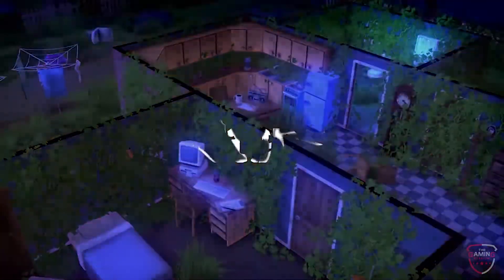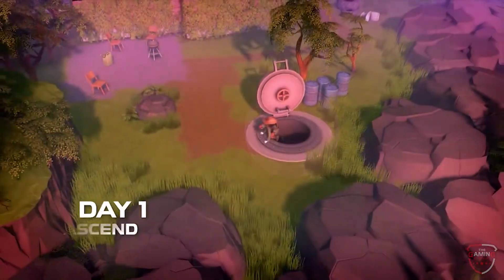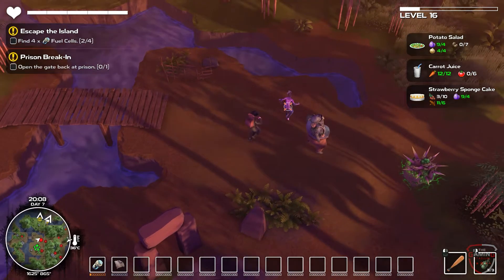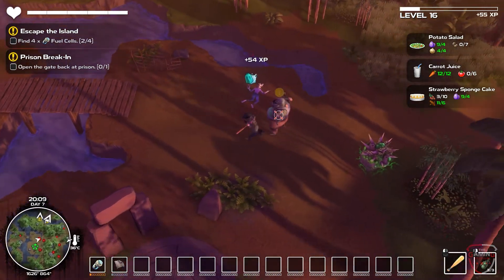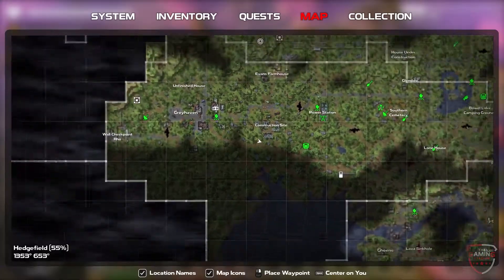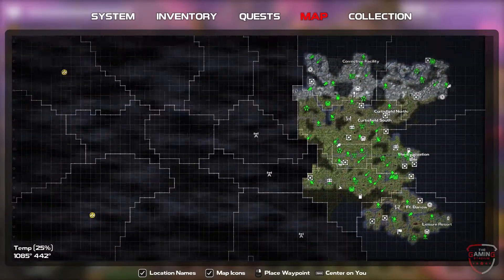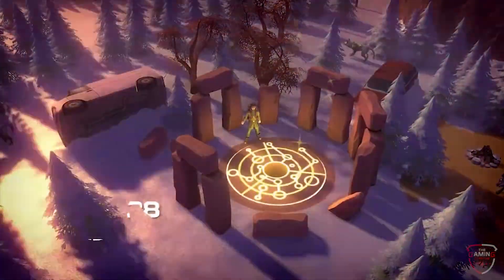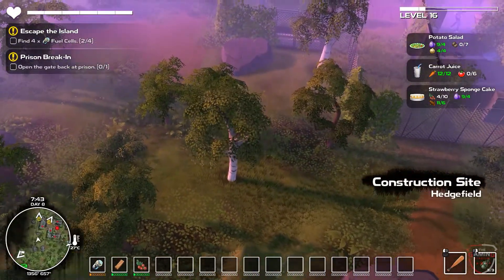Dismantled is a post-apocalyptic survival game where the protagonist is tasked with escaping the fallen island on which he lives. You have to fend off hordes of different monsters while collecting supplies to level up your gear and take on bigger enemies. This game has a massive map, with different zones and secrets littered throughout the land, as well as hidden lore to discover. However, this game is definitely for gamers that love exploration.